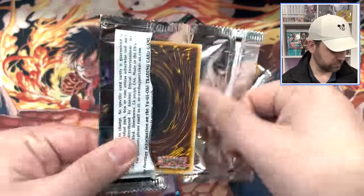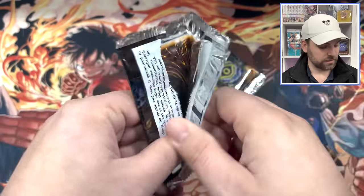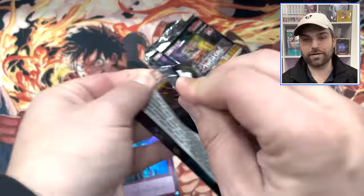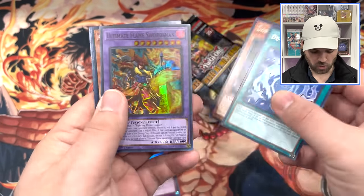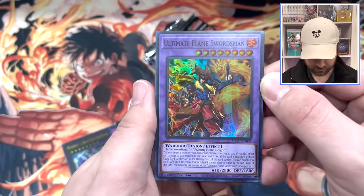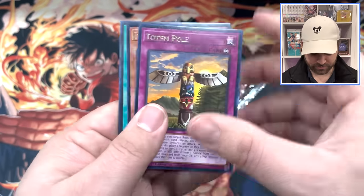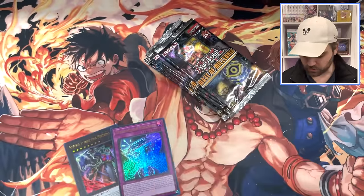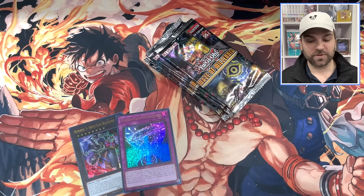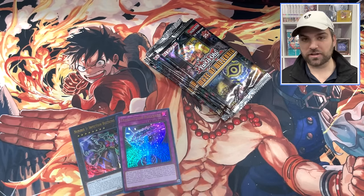Ultimate Flame Swordsman — this is it, the bee's knees right here. Flame Swordsman and Flame Dragon together. We should have two more Ultras left. We might get one of the best boxes right now — you can get Transaction Rollback and Bonfire at the same time. I'm going to remind you the value of Bonfire: usually when you see Yu-Gi-Oh! boxes, the box value can be worth one of the most valuable cards in the set. Bonfire is like $85 to $90 right now, and we could pull that right now. It's a four-per-case card, and Triple Tactics Thrust is going to go up in value too.